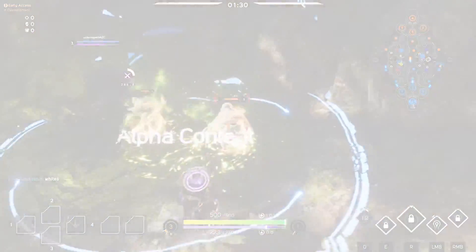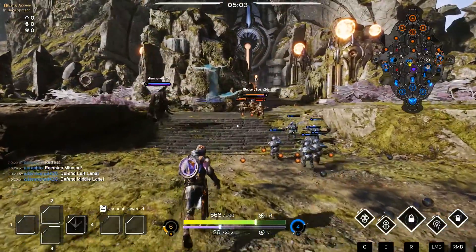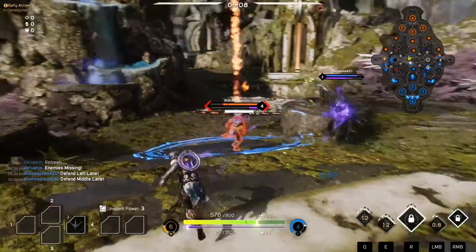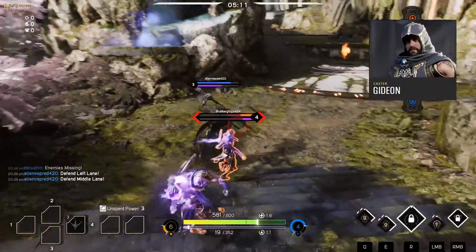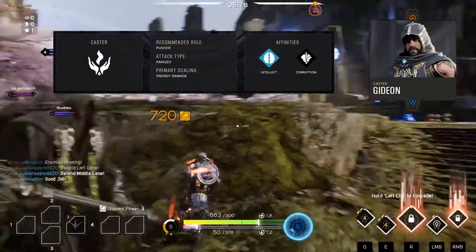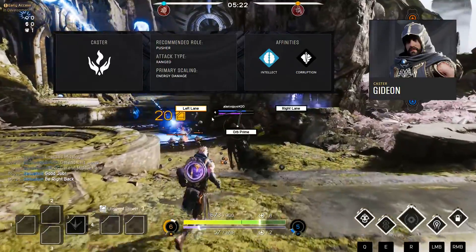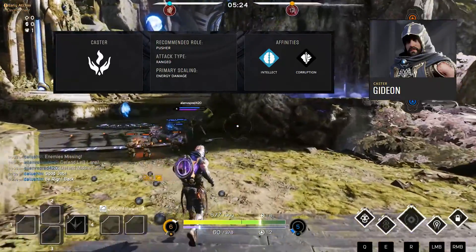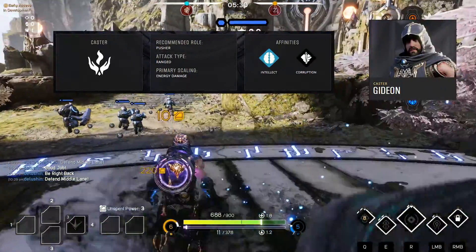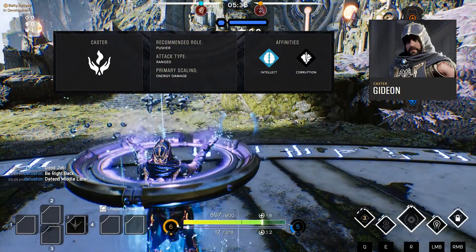Gideon — who is he? What is he? Well he's a caster. His recommended role is pusher and I think he's one of the best pushers in the game personally — he's certainly my favourite to split push. I have a lot of fun with this guy. His attack type is ranged, he uses energy damage, and his affinities are intellect and corruption. Corruption — do we think he's a little bit of a badass? Personally I reckon he's being chased through the galaxy by Murdoch for creating an ability to warp time, space and matter around him.